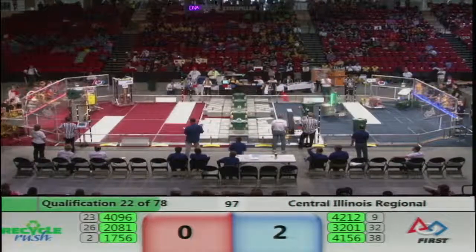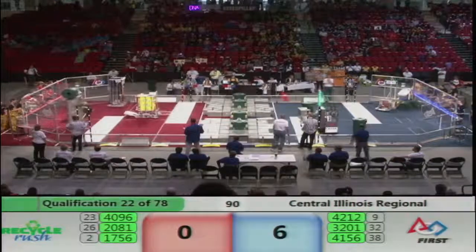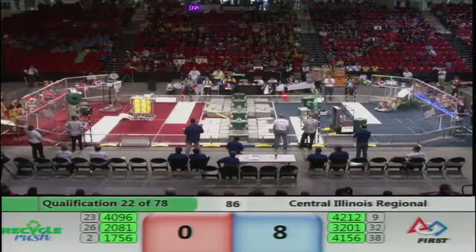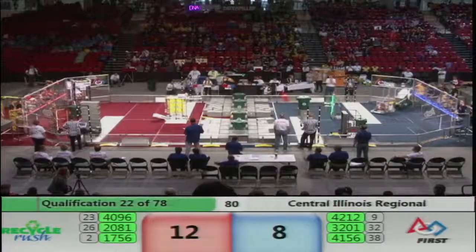The human player makes that five, and it looks like six. Meanwhile, their alliance partner Icarus is holding on to three yellow totes. Looks like they're making their way toward the center of the field. If they can stack those totes on the one already there, that'll pick up 40 points for both of our alliances here in qualification match number 22.